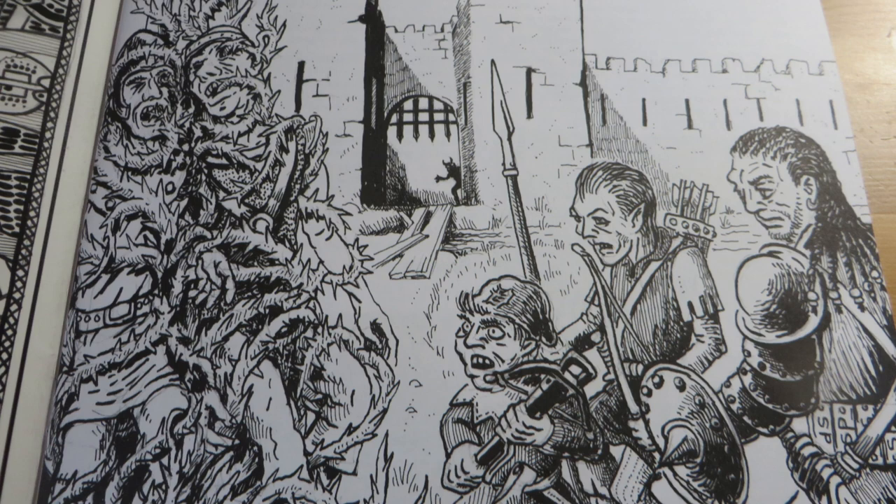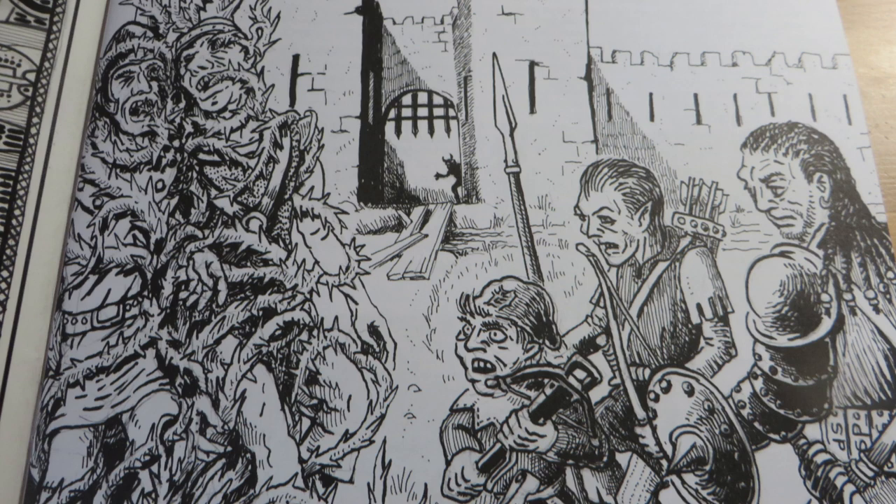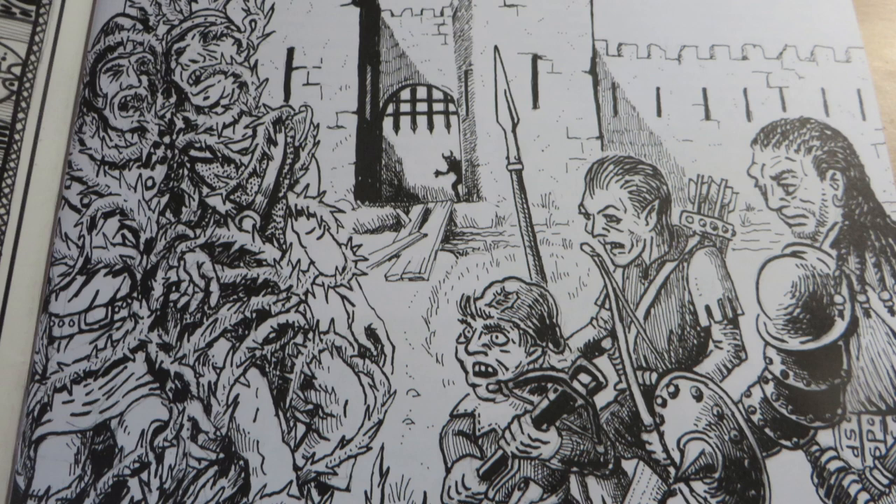There are some real highlights to the adventure, such as the vine horrors, the glowing-eyed skulls, and the moneer at the edge of the starless sea. Even if you don't run this adventure, these are great things to place in your own campaign.